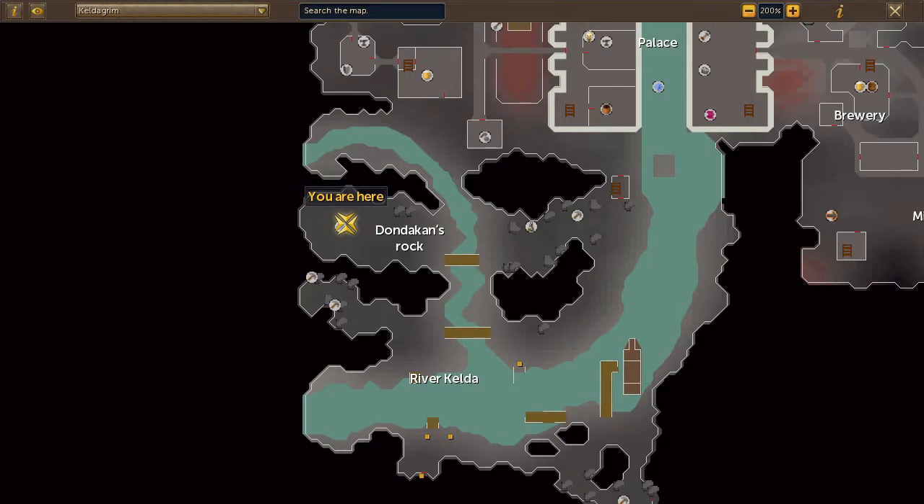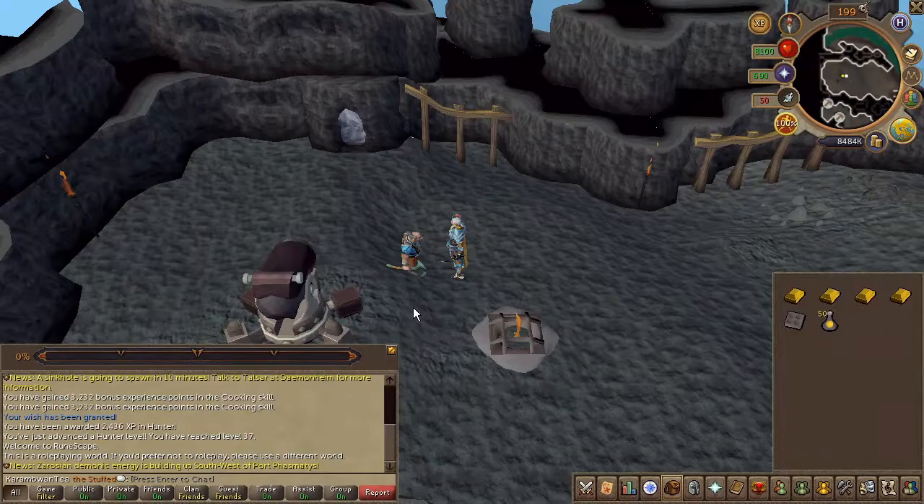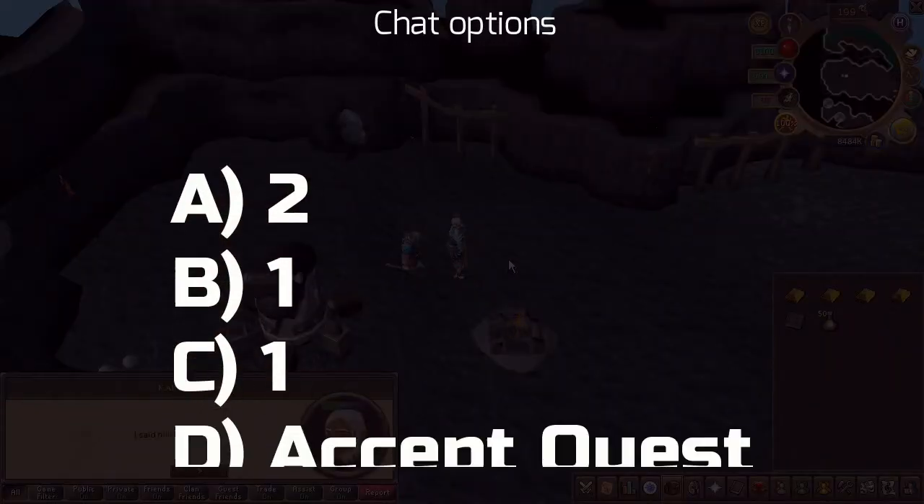To begin the quest, head to the area located here on the map. Speak to the dwarf near the cannon and choose the chat options on screen.